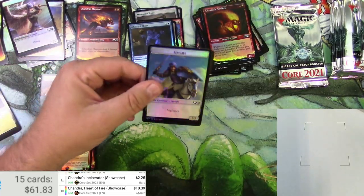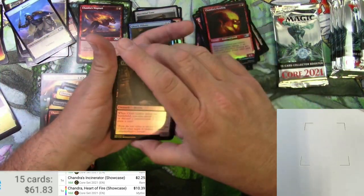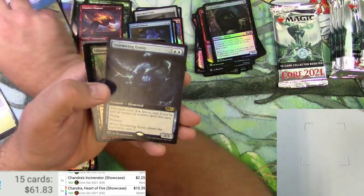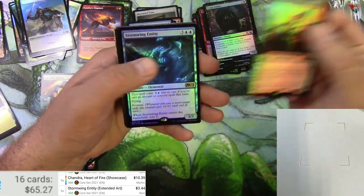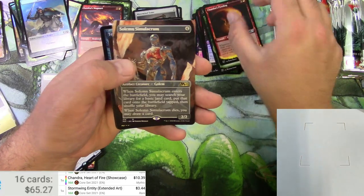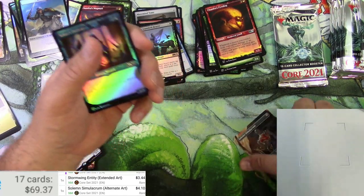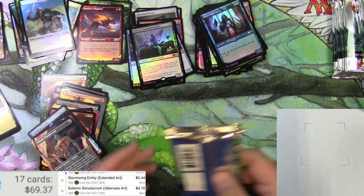A Knight and a Zombie. Regular Mountain and foil - very cool. Stormwing Entity. Three Standard Bear. There's the Entity again. Piling the Gorehorn. The Solemn Simulacrum - Solemn Simulacrum, I said it right! Non-foil, $4 - it's been reprinted but it's a nice showcase there.